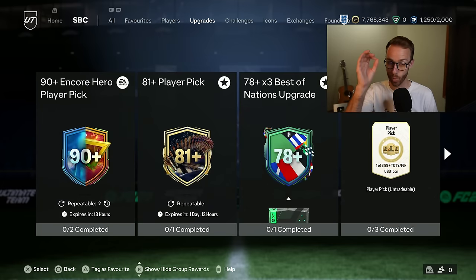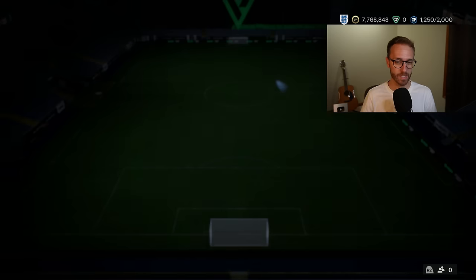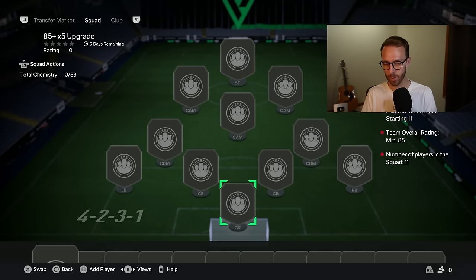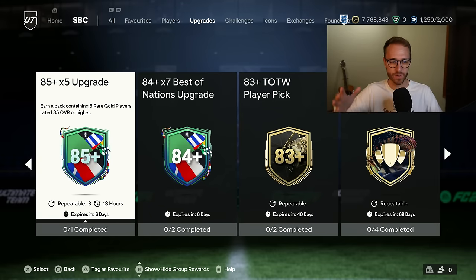Now the upgrade packs — these are 100% SBCs you need to be doing. The 85x5 is the first time I believe we've had this upgrade pack as our big ticket upgrade. It requires an 85-rated squad and a Team of the Season or Team of the Week, but it's awesome. It's better than the 83x10 because you take out all those cheap 83s and 84s that we're packing all the time anyway from player picks. Now you've got 85-rateds and above — a decent chance of packing high-rated fodder and the chance at Euro and Copa America Path to Glory cards, even icons and heroes. This is a really, really good player pack.